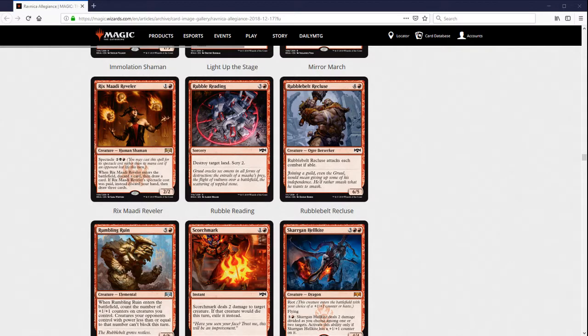Rubble Reading is a sideboard card I expect to never get sideboarded in. The Scry 2 just doesn't do enough.